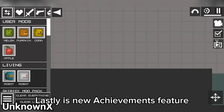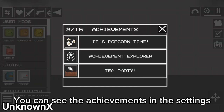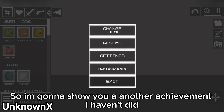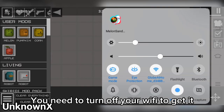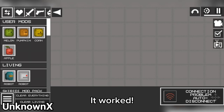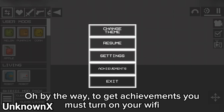Lastly, there is a new achievements feature. You can see the achievements in the settings. I already have three achievements. I'm going to show you another achievement — you need to turn off your wifi to get it. It worked! By the way, to get achievements you must have your wifi turned on.